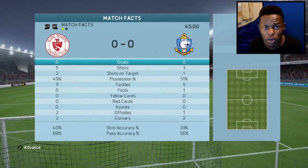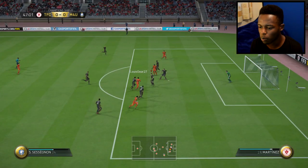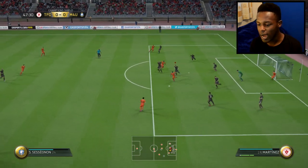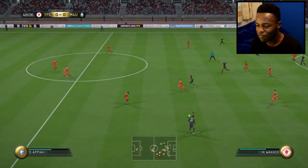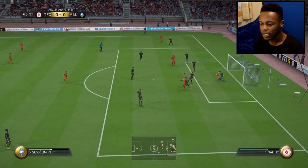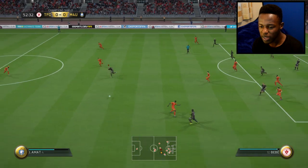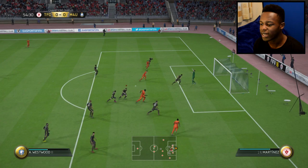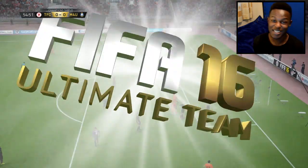I'm gonna bring in Bebe and let's see what he can do. Come on Bebe, I know you can get us a goal. Get the ball out boys! What a save! If that doesn't make you wanna get Casilla, I don't know what will. What a save! What even was that? What a save! Casilla is actually OP, he's literally saving me right now. Oh my days, Casilla is actually a beast - he's actually a beast!